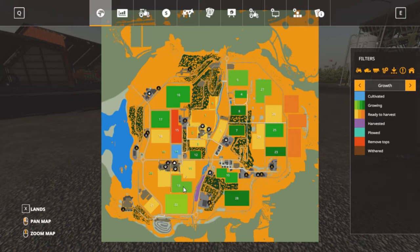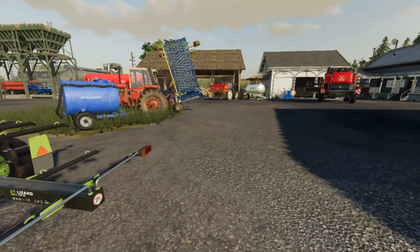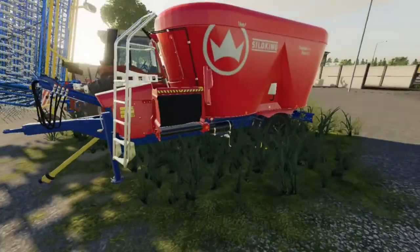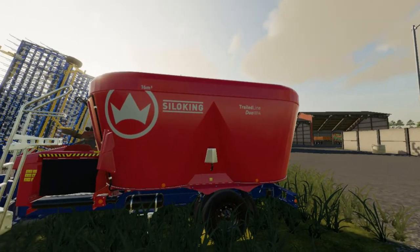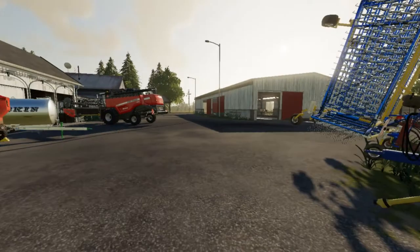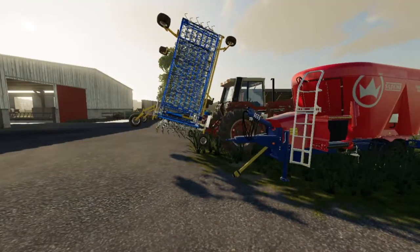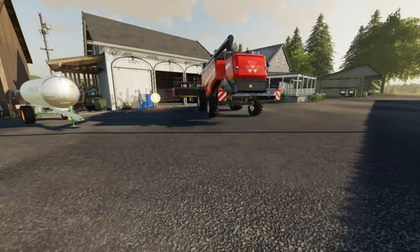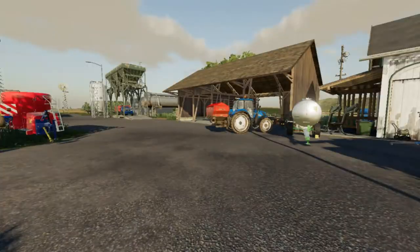We're going to wrap some more bales, turn them into silage, and sell them. That should bring y'all up to date on equipment. There's our weeder, and over here is our TMR mixer. The Anderson was only 29,000 liters, but this one is 40,000 liters. The problem is the silage bales on the truck are 20,000 liter bales — we need to bring them down to 4,000 liter bales.